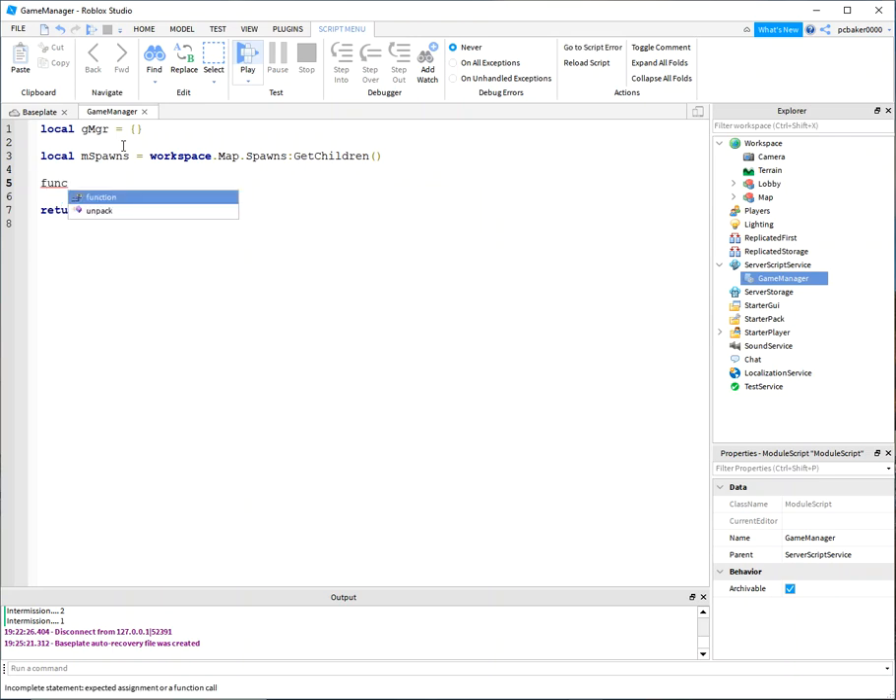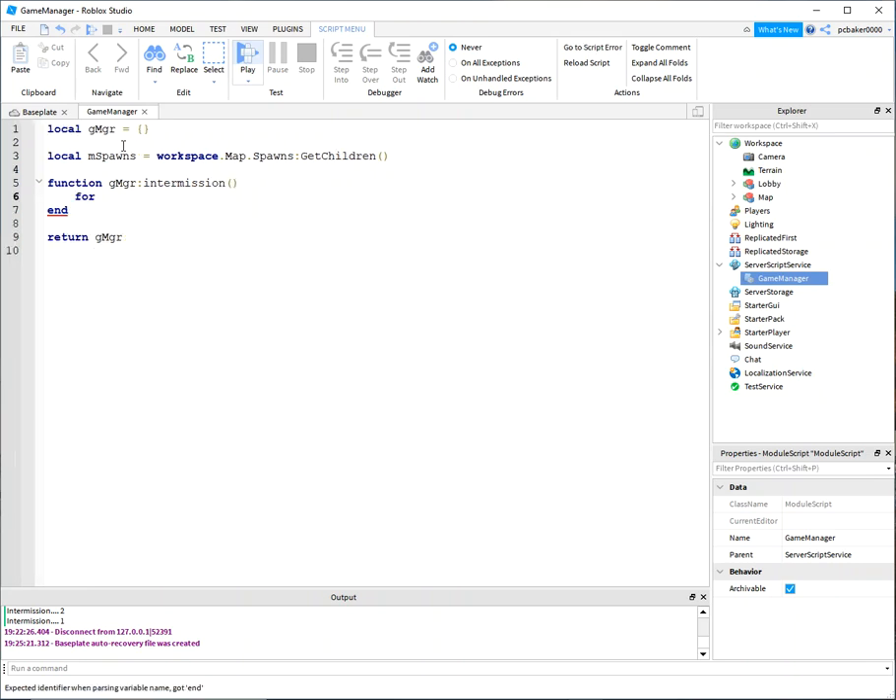Let's define a function we'll call from our game loop, so it won't be local. For the intermission, we'll loop from 5 to 1 by negative 1 and print to the screen. This would be great for UI in an add-on video. We'll print 'Intermission' with the counter variable.